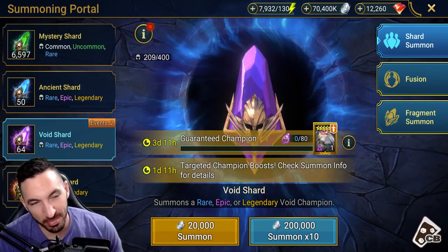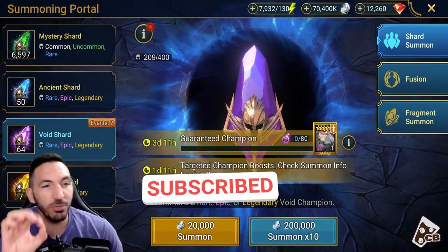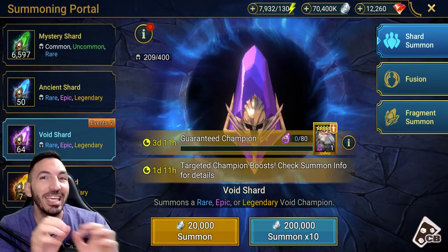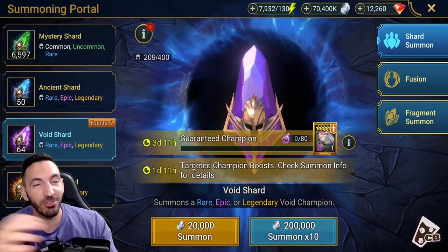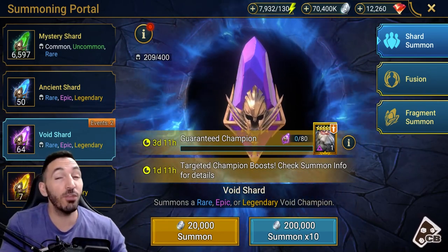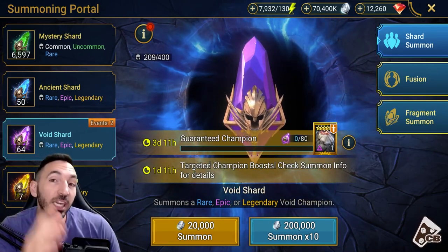I'm back at my apartment, finally have electricity so I'm able to do videos. Today I wanted to make a special video on one of the possible outcomes from pulling void shards - pulling a Cold Heart. Pulling a Cold Heart is a big thing; it's a rare champion. You get unlucky because you're looking for void legendaries, but one of the rares you can get that is the best one, especially if you're a new player, is Cold Heart.